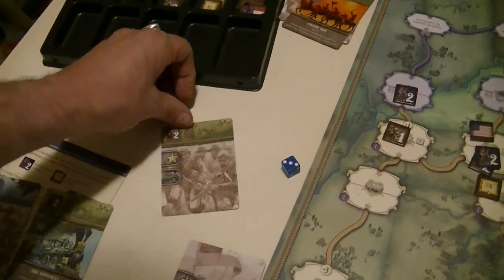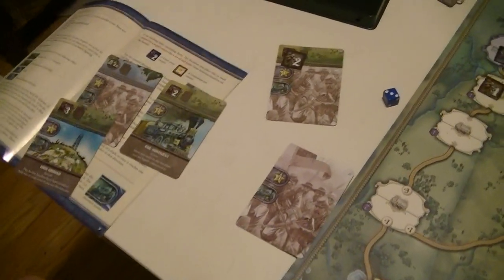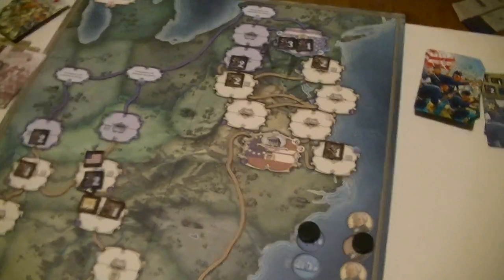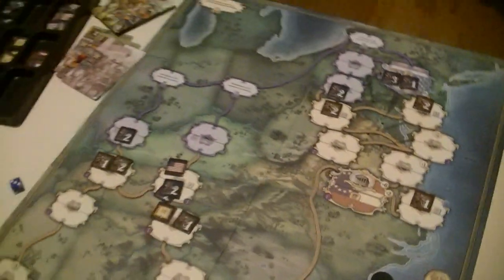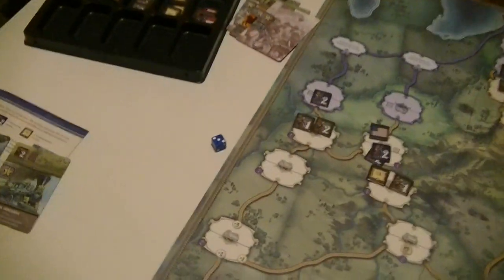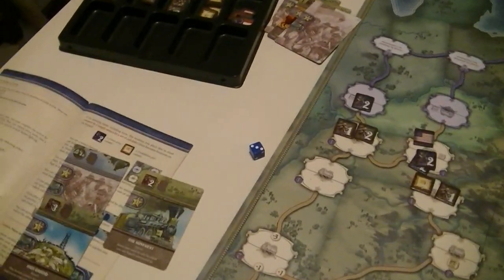To create a two-point unit I have to discard a card. This is too good, this is too good — it's between these two. This one is less useful. I'll put that extra two-point unit up here to defend the west a little harder, because I've got a one-pointer in the west. What about my second action — is there anything I want to do?